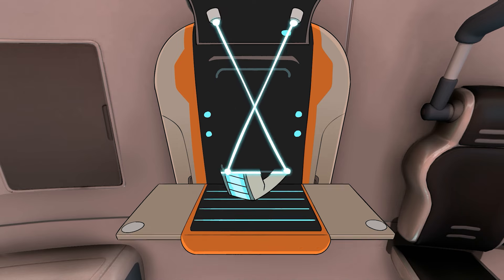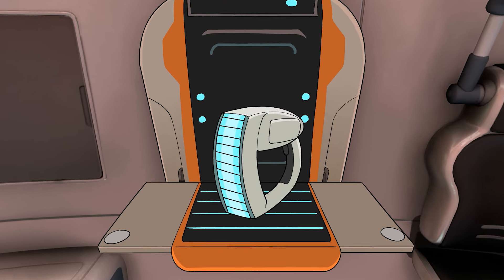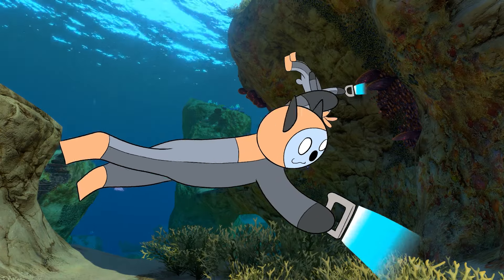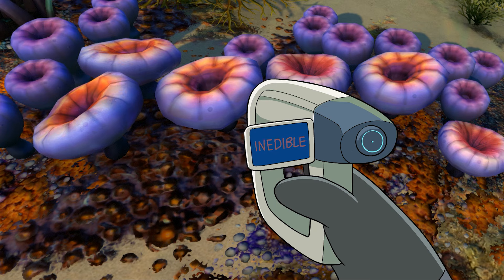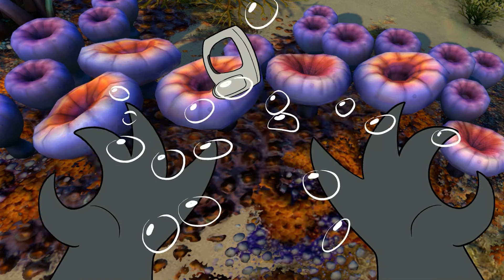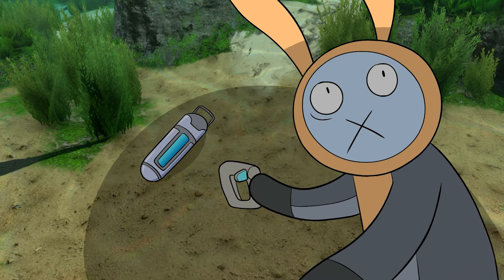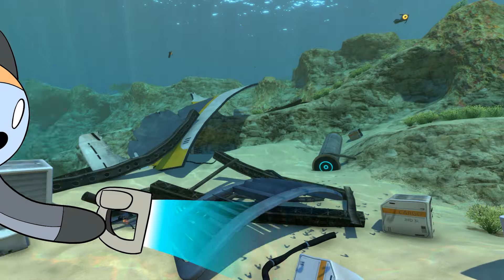While Peter enjoys manual crafting, let's make the most essential tool — the scanner. To do that, choose this recipe in the fabricator and let it print the thing. The scanner provides us detailed information about the flora, fauna, and all its ways to bite off our arm holding that very scanner.